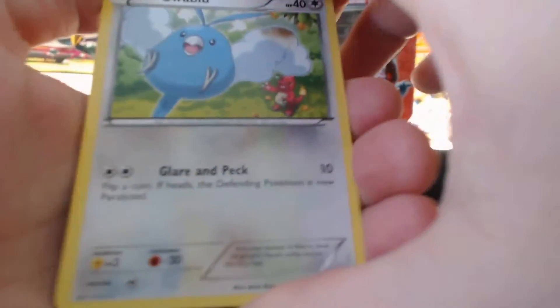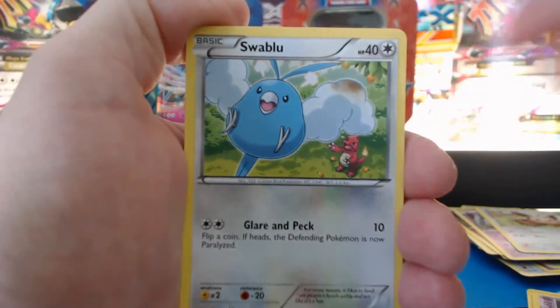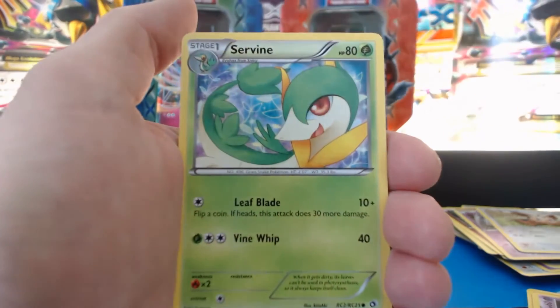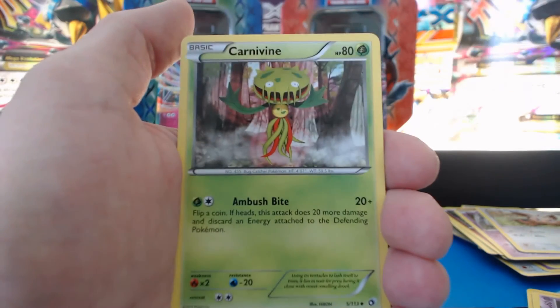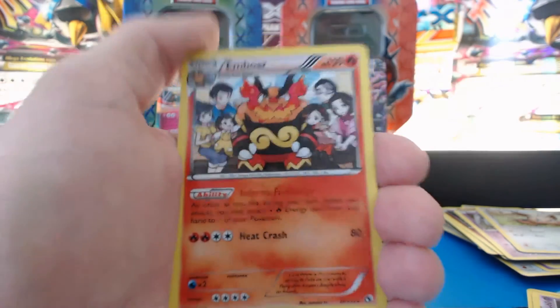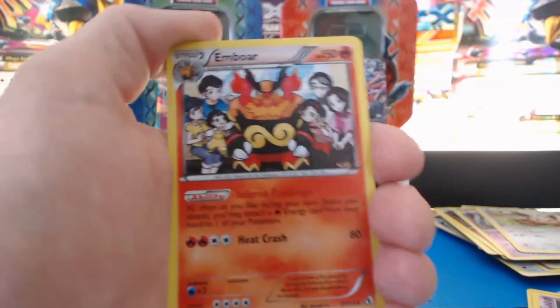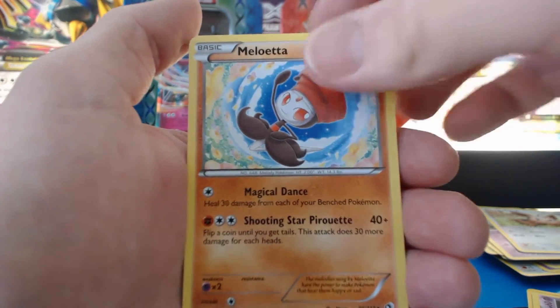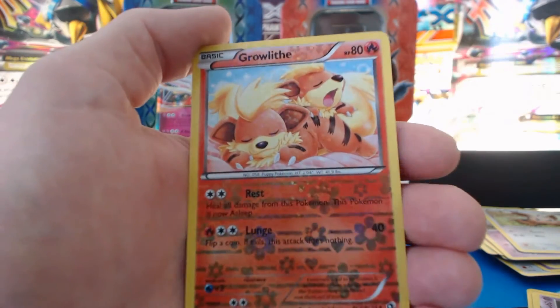Our last pack of the video — Legendary Treasures. It's a Reshiram pack. Swablu, Gothita, Oshawott, Vulpix, Servine, Shuckle, Carnivine — lots of Leaf. Nice. An Emboar Holographic Rare — sweet, sweet, sweet. Meloetta. And our last card is a Growlithe.